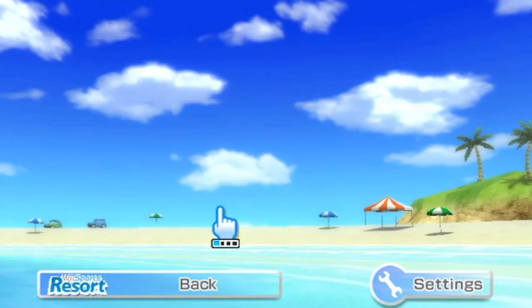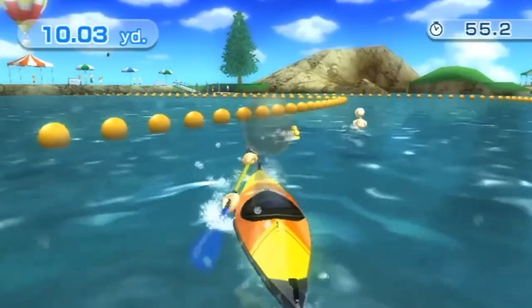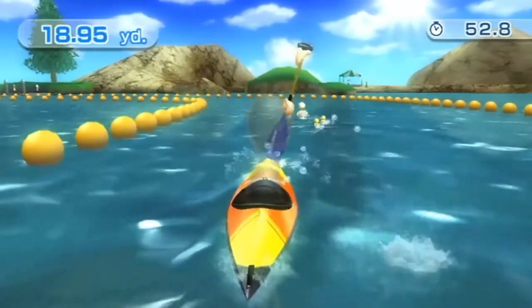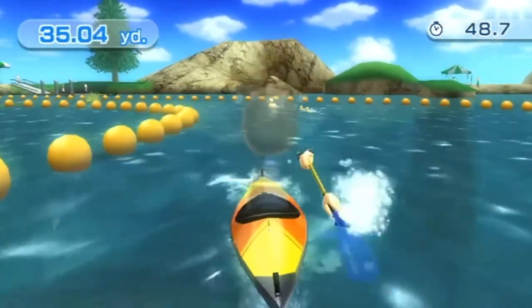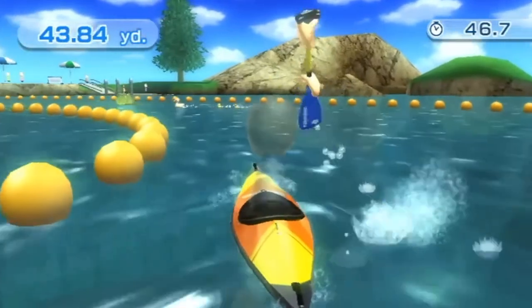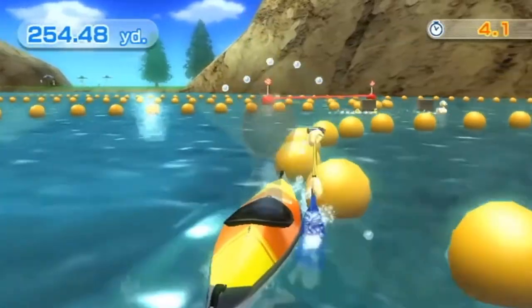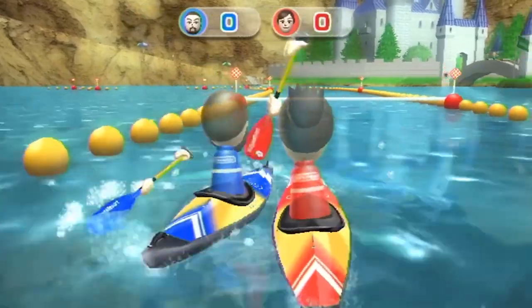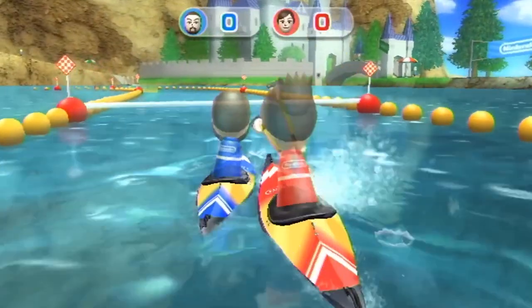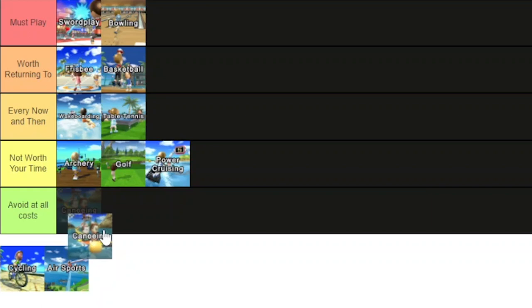Next is Canoeing. Canoeing had two versions — a speed challenge and a versus — and they both were as bad as bad game modes can get. Canoeing in real life is hard enough, and the Wii Sports Resort version was no easier. Trying to paddle, steer, and gain speed all at once was a huge challenge, and not a fun one either. The speed challenge was frustrating, as you could never make it to the finish line on time. The versus mode was a test to see how many times you could hit your opponent's canoe before giving up. All in all, this game mode has to be the worst way to spend your time on the resort.